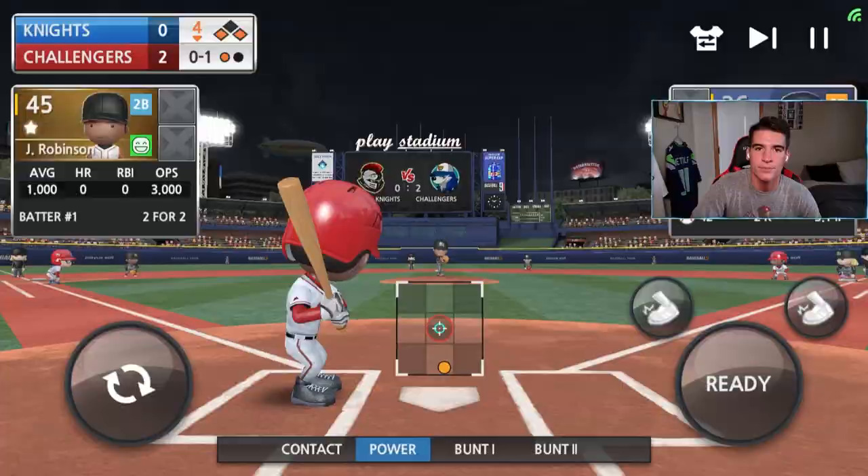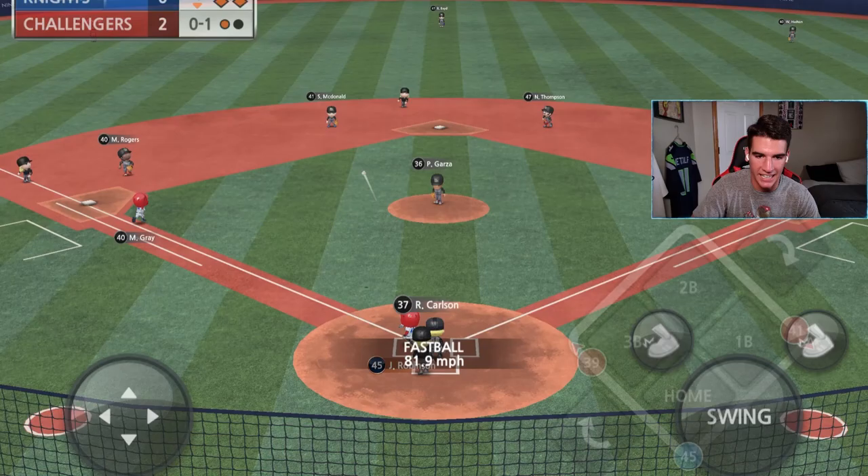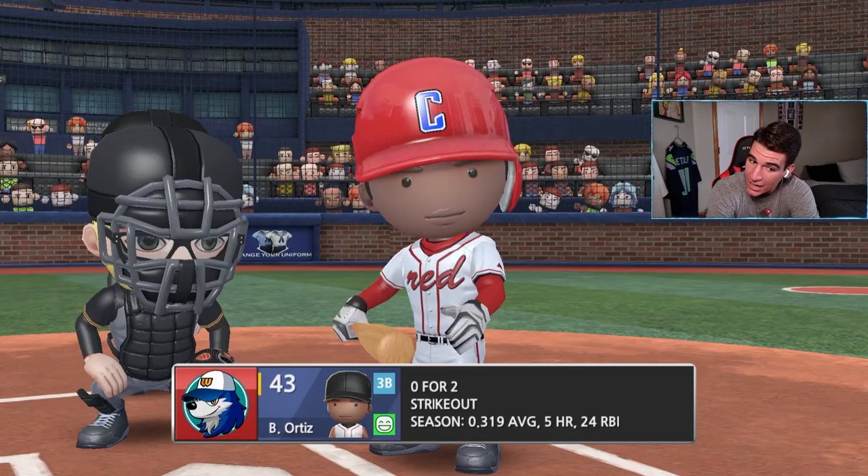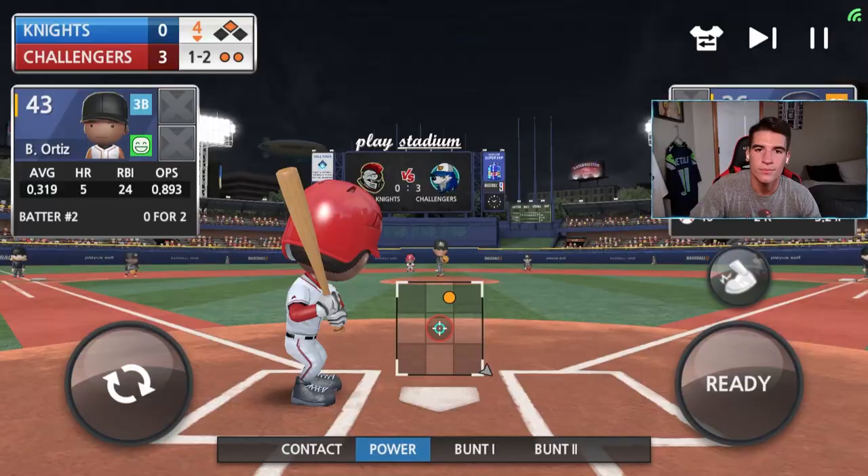Jackie Robinson back up for the third time with a man in scoring position and one out. Let's do it again. Is that going to be gone? Right to him that time — couldn't get over his head — but that will score the run. Two-for-two with a sack fly today. Maybe a two-out rally with Ortiz, Griffey Jr., and Dunn — we'll see. Ortiz is 0-for-2 today, that's not like him. It's partially my fault but come on, let's do something here.